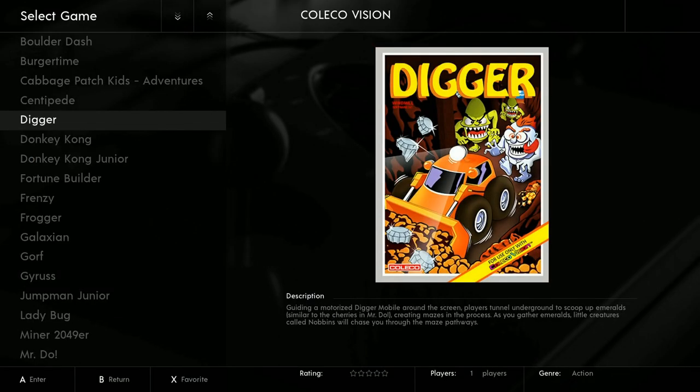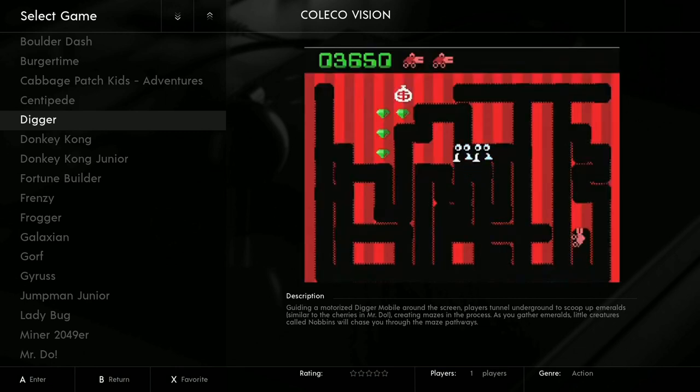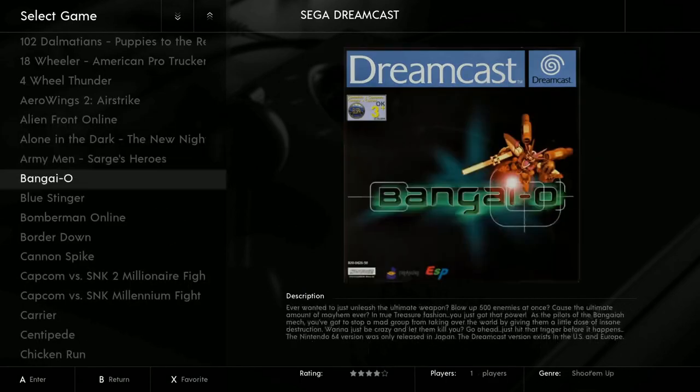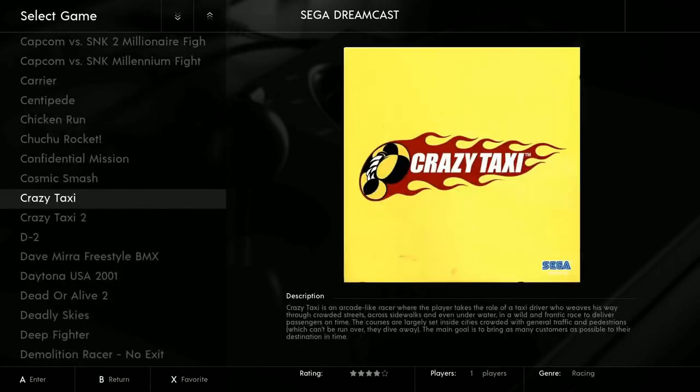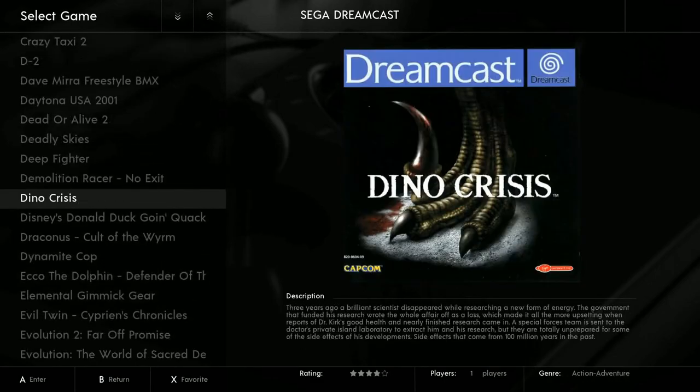Atari 7800: 831 games — a lot of people don't include the 800. Atari Lynx: 25. Commodore 64: 156. ColecoVision: 130. Again, just the best of the best here. Dreamcast: 175 games, running on reDream. While scrolling through, I want to read some of his notes.